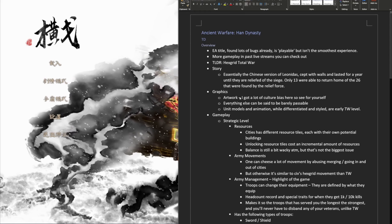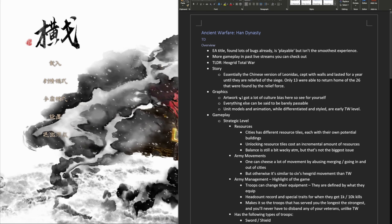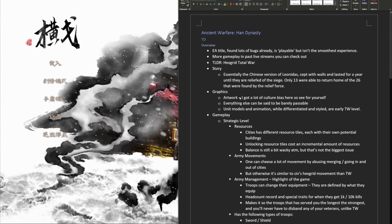This is an overview of the game Ancient Warfare, the Han Dynasty, with its Chinese name being Han Ge, which literally means raised arms.